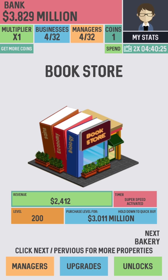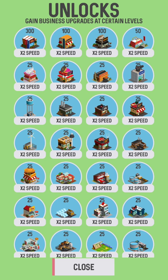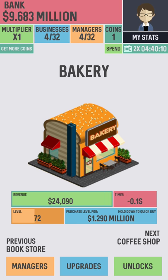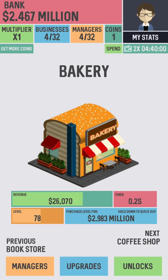You also unlock different things as you progress. At level 300, I'm going to get a times-two speed bonus. At level 200, it was a slightly lower upgrade. Basically you get various different upgrades and multipliers so you can earn money that much faster. My bakery is going to have super speed — right now it's about half a second, and it will get faster as I upgrade it.